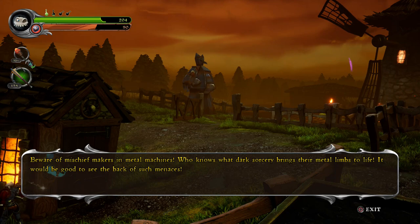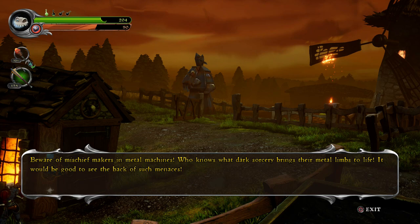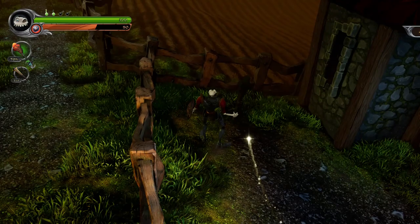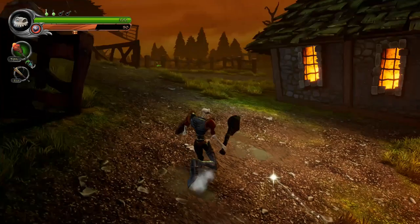Beware of mischief makers and metal machines. Who knows what dark sorcery brings their metal limbs to life. It would be good to see the back of such menaces. Hint. We need the moon room for here — is that hiding around somewhere? Down here? No, we've got an energy pile. What the heck's the moon room? I actually don't know. The moon room used to be around here. Maybe they've changed this up a little bit.